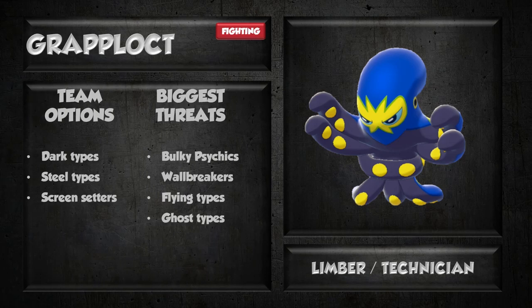Looking at some team options — Dark types and Steel types will be very good partners. These Pokemon can take on the bulky Psychics that Grapplolock is really going to struggle with. Dark types can also handle Ghost types, which is advantageous for Grapplolock. Steel types can take on Flying types for you. Definitely pair Grapplolock with a Dark type and a Steel type on any team. Screen setters will be helpful if you're using the Bulk Up set, giving it a chance to set up freely. Big threats: bulky Psychics will resist fighting moves comfortably; wall breakers in general will overwhelm your average bulk, especially on the special attack side; Flying types will usually be faster and hit you hard while resisting your fighting moves; and Ghost types are immune to your fighting moves entirely, forcing you to rely on Sucker Punch, which is never something you want to bank on.